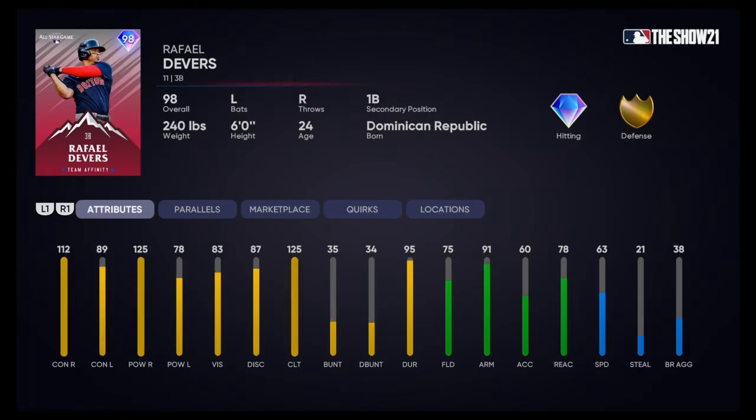Next is Rafael Devers — aka Ninja Turtle as I call him, because of his name and because he kind of looks like one. I don't like the Red Sox, so obviously I'm going to try not to be biased. He's got 112 contact vs right, 89 vs left, 125 power vs right, only 78 vs left. 83 vision, not terrible. 63 speed, not terrible. He can play third base and first. Definitely not as good as the Mullins card, but still a solid card.